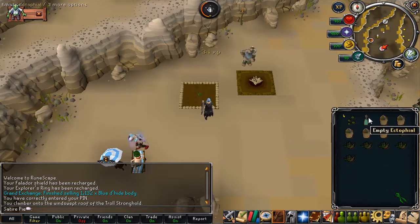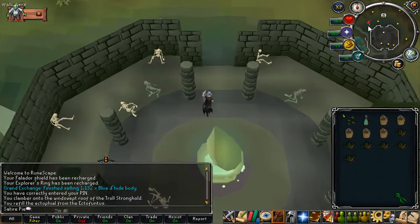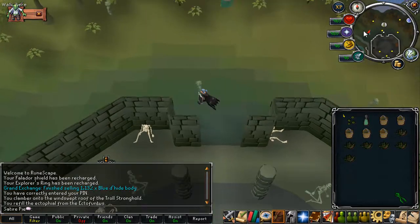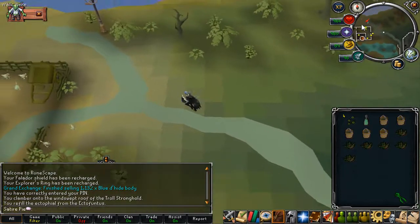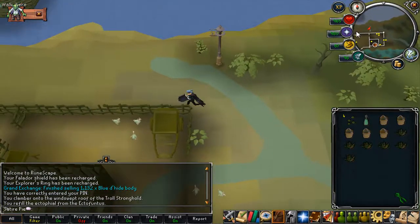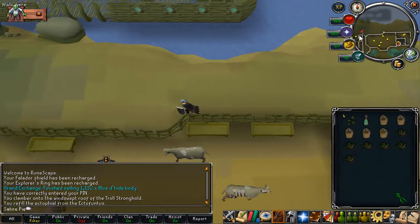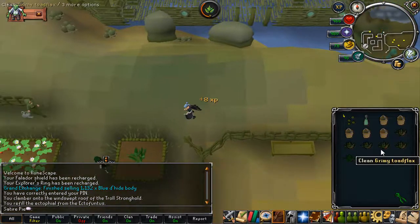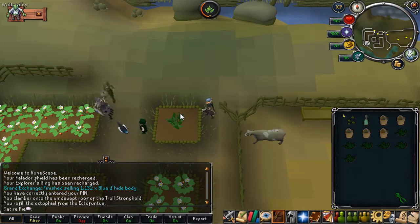I usually start at Trollheim and teleport to Morytania using the Ectophile. If you're not using juju farming potions you can do the patches in any order. When I use jujus I usually have a 5-minute timer so I have to start at Trollheim. You'll see how I do it with juju in the next episode where we'll be planting a different herb. I forgot to clean these — you can clean and run at the same time.